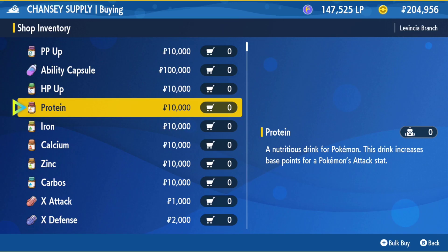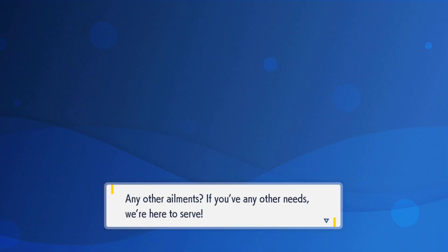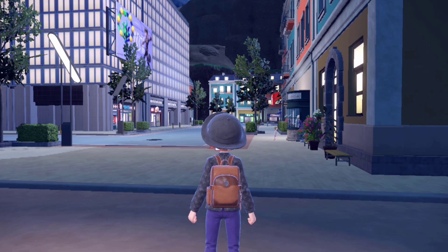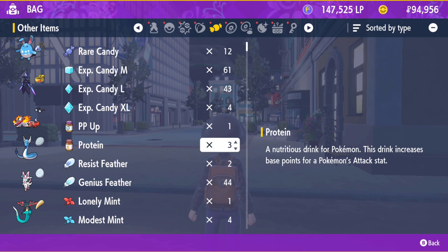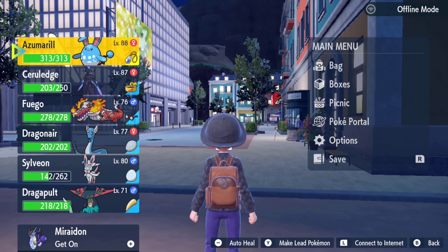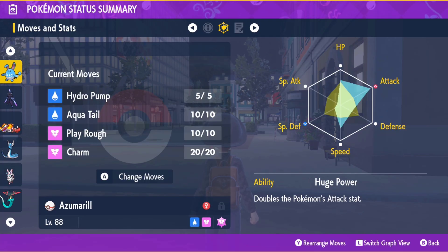Because this is an Azumarill, we want to maximize our HP and attack. It's very important to maximize your attack because you are a physical attacker, so you don't need any special attack. Then you want to also raise your HP — that'll be most beneficial for this build. You should have a tiny bit of EVs left after you max your HP and attack, and you can use those on defense or speed. This is generally accepted as the meta build.